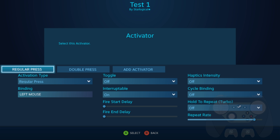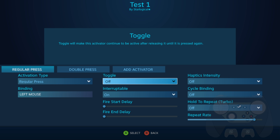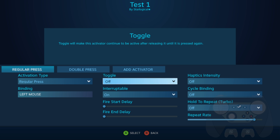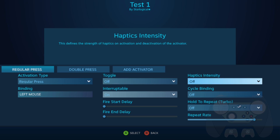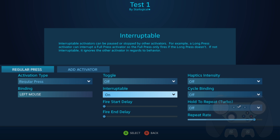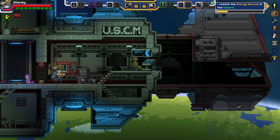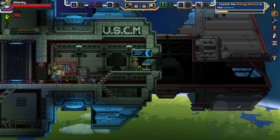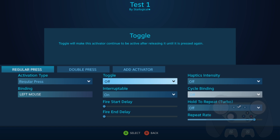There are also some other settings. Toggle turns the Activator into a toggle — in this case, the toggle is set to hold the mouse button when it's turned on, so I'm continually firing into this wall. Interruptible makes this Activator interruptible by a different Activator; my regular Left Mouse Press would be interrupted when I double press. Fire Start Delay waits for a certain period of time before activating — I've cranked the delay up to maximum, so it takes about two or three seconds to start. Fire End Delay is the same concept in reverse, delaying when to stop — it takes about two to three seconds for the game to register that it's stopped being pressed. Haptic Intensity is for your haptic feedback.